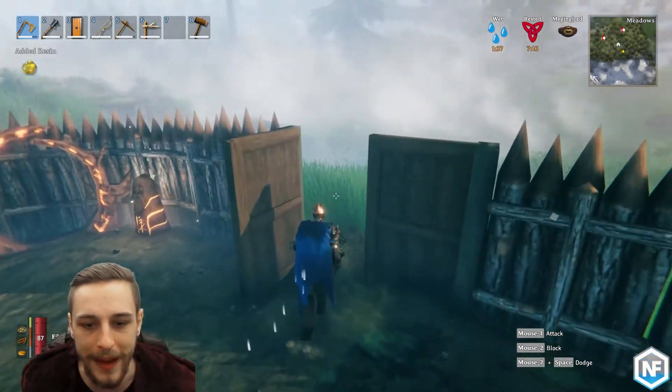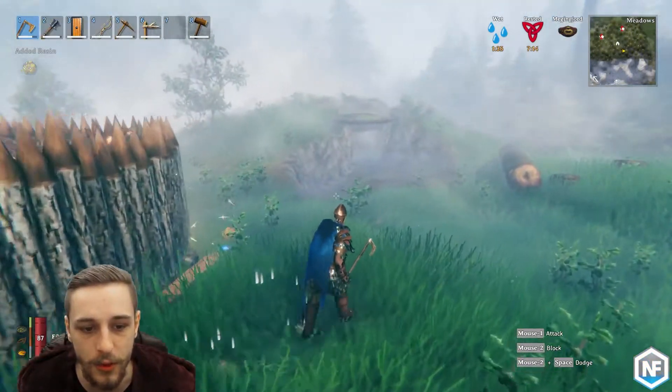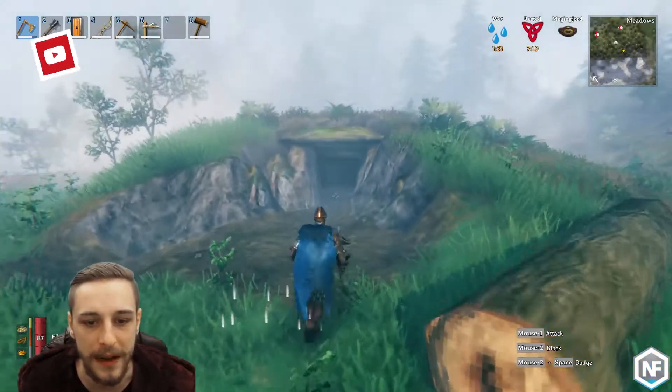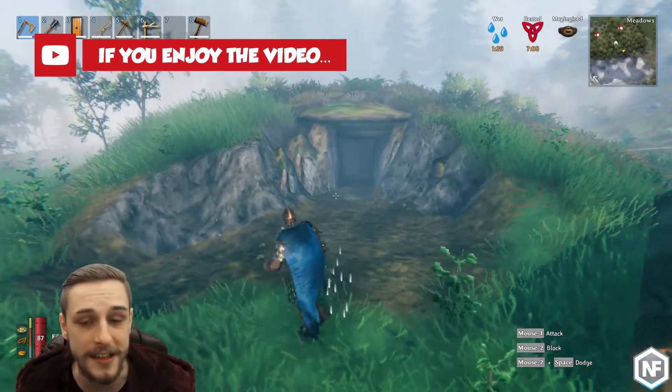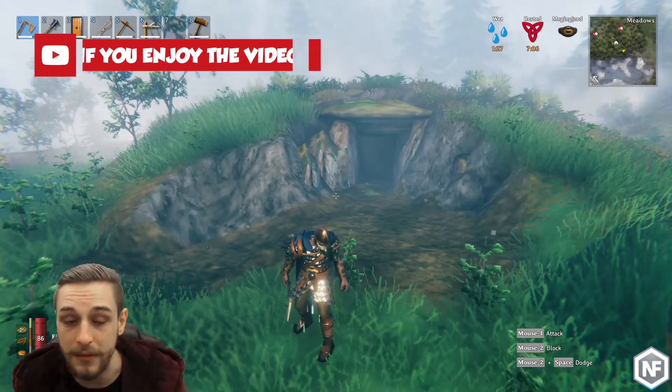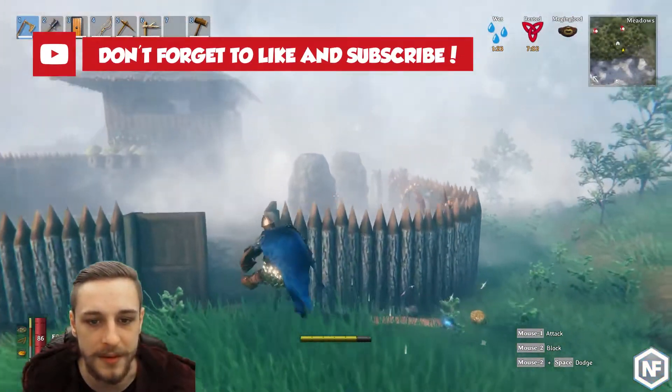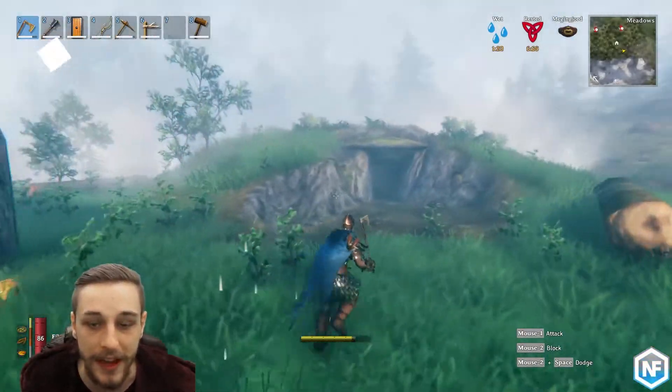Now there are two main ways to get Surtling cores. The first one is the one that you'll be doing early game pre-bronze, which is through these burial chambers. We'll show you the second way to farm up a large number of them late game, to get a bunch for your portals or if you want to spam a bunch of smelters, like I've got over there.